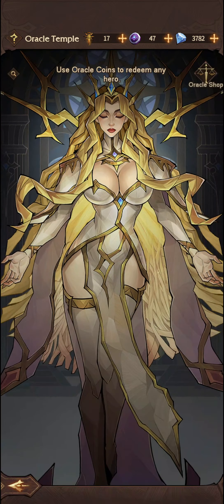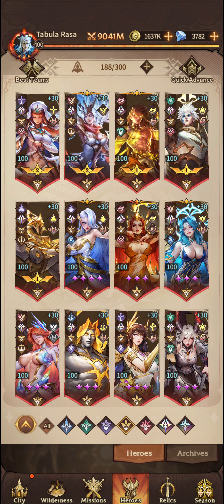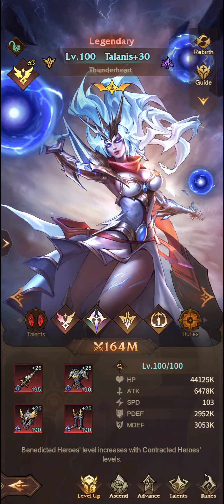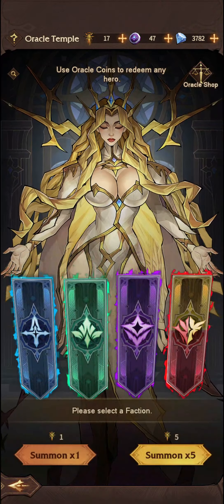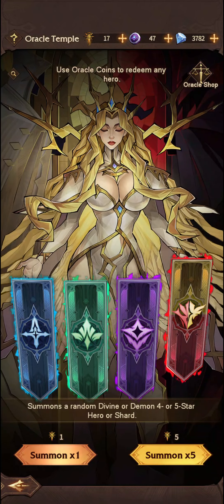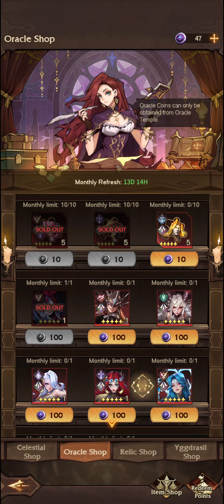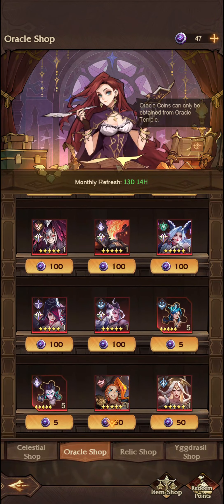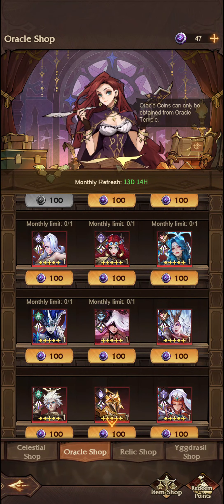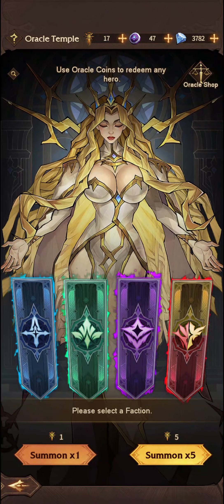Talanas is very, very obtainable and you will probably pull Talanas from the Divine or Demon Summon at some point. You can also get a copy through the Oracle Shop. If we scroll up near the top, there she is — 100 coins for Talanas.